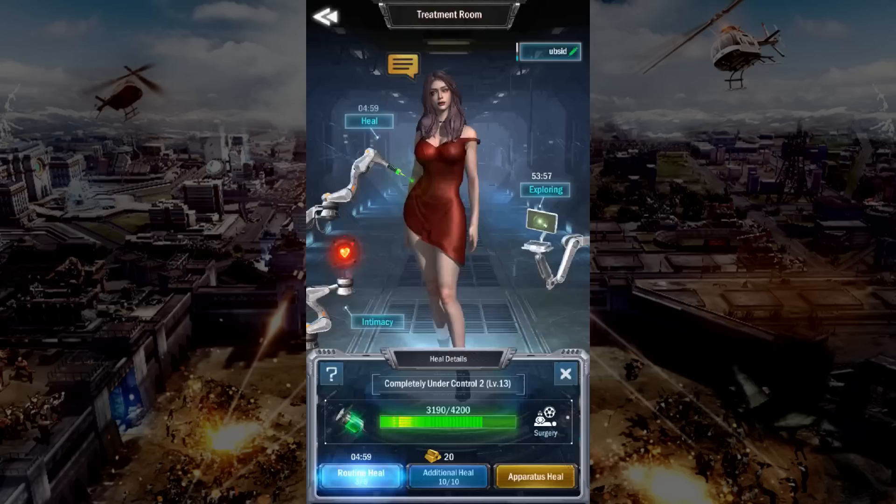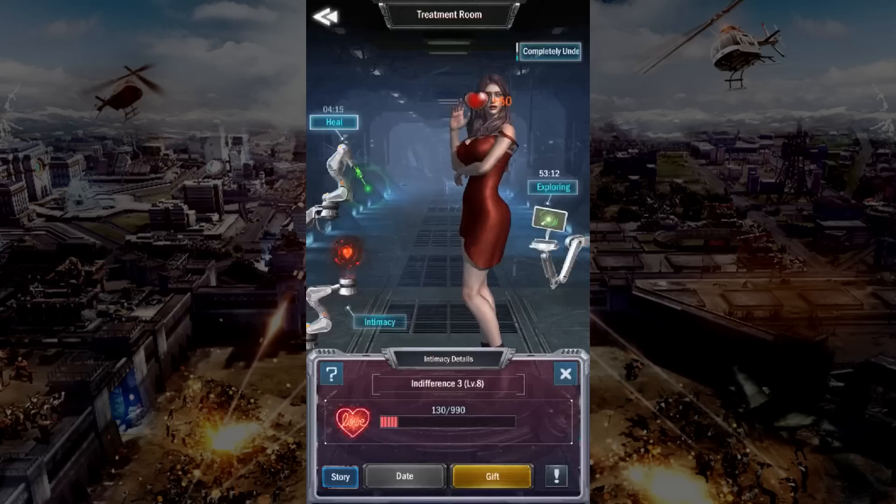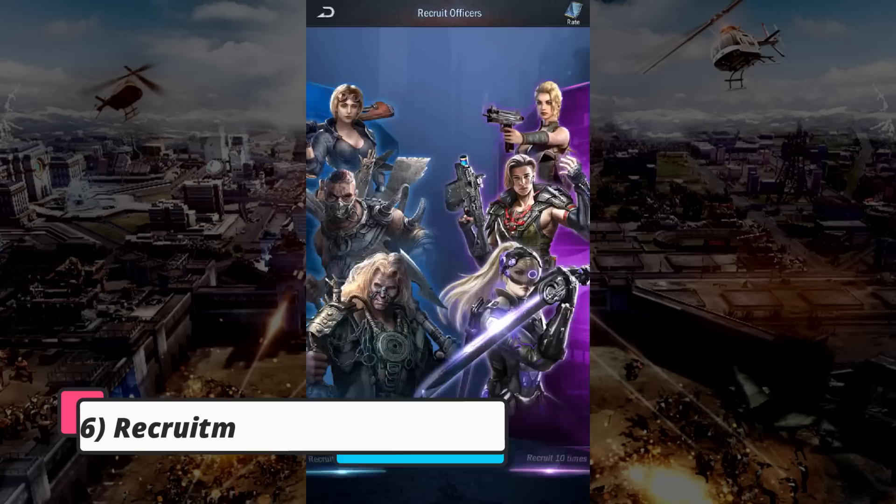Fifth, whilst still on the biochemical lab, complete the routine heal on both Lady in Red and Sire. Afterwards, complete any intimacy task that you will have on both Lady in Red and Sire. By increasing the intimacy level of Lady in Red and Sire, you will get biochemical technology points. Consequently, those biotechnology points are used to research the biochemical genes to increase the stat bonuses of your biochemical zombies.